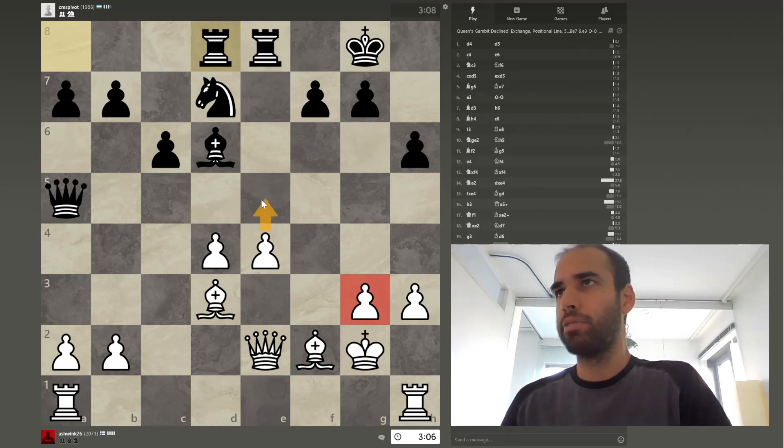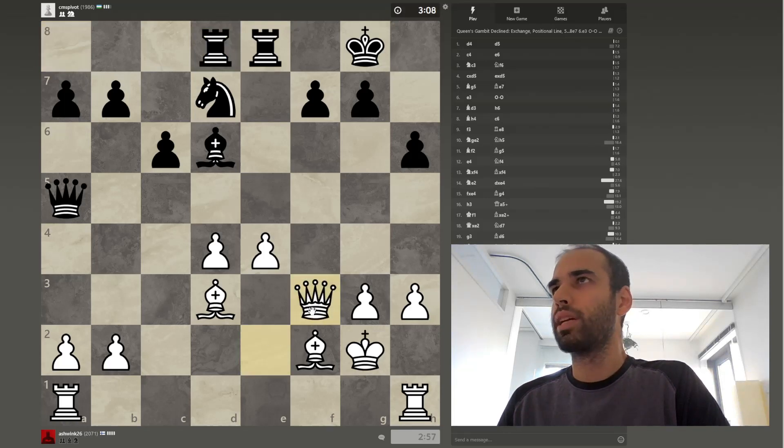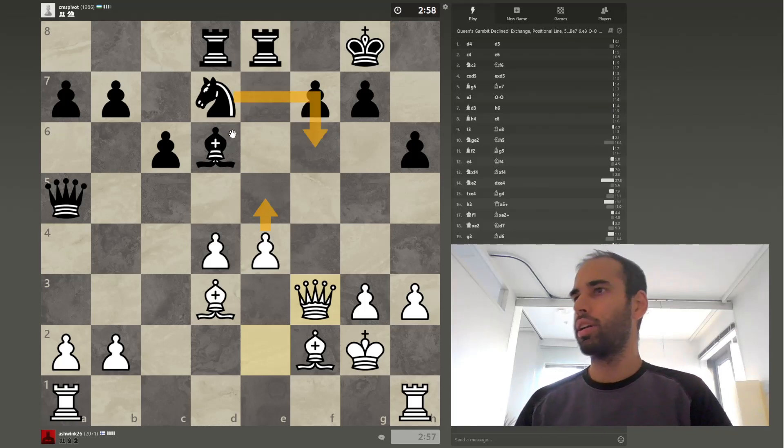We can't push this pawn up, so don't even bother. We should get our queen off this diagonal for sure. Here looks like a pretty good spot — a slightly soft square, maybe a little bishop angling in. This kind of fork threat keeps the knight honest.